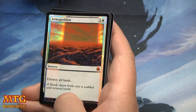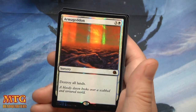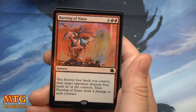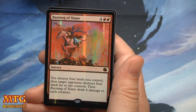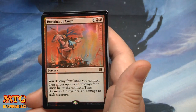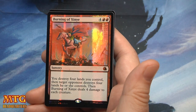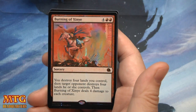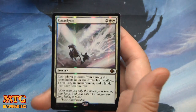The foiling looks incredible on Marshal's Coup. Armageddon — this card looks incredible in foil. Art by Chris Rahn — that is one of the most beautiful cards in foil I've ever seen. Destroy all lands. Burning of Zinni looks beautiful too: you destroy four lands you control, then target opponent destroys four lands they control, then Burning of Zinni deals four damage to each creature.